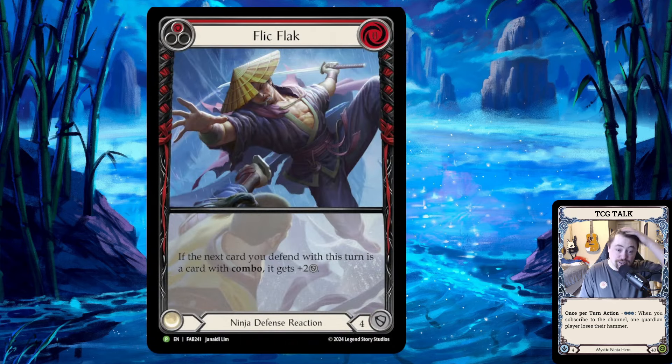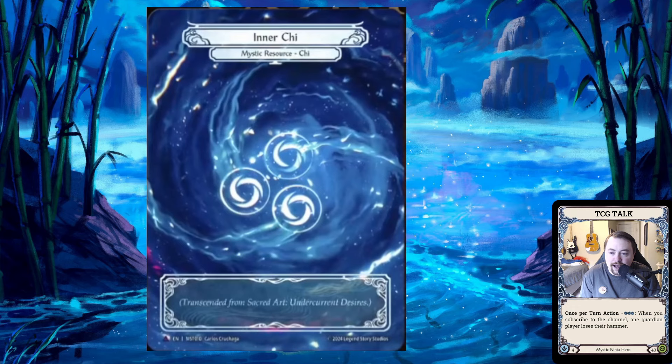They also showed a promo version of Flick Flack for national side events — or for nationals in general. I'm not sure if this means Flick Flack is being reprinted, but I think we will get a reprint personally. The new art is really cool with a very different style, though it still has the same spinning move the original Flick Flack had. Even the border is a little different on the bottom of the ninja border. Really sick artwork — I'm assuming this is a promo and won't be in the main set.